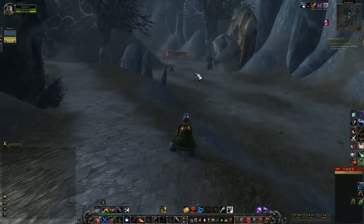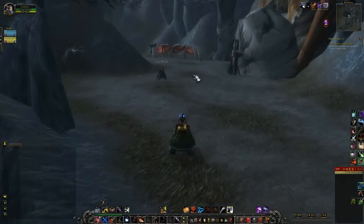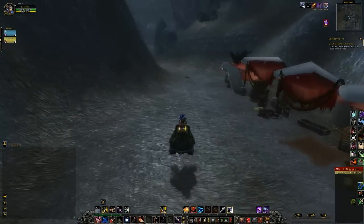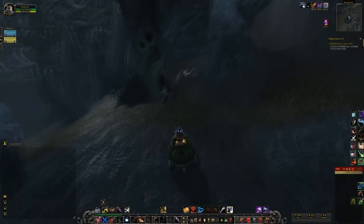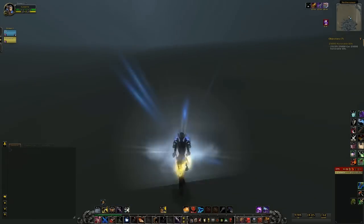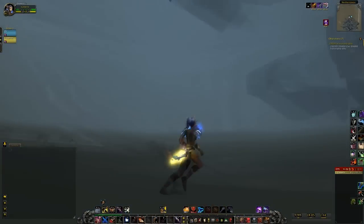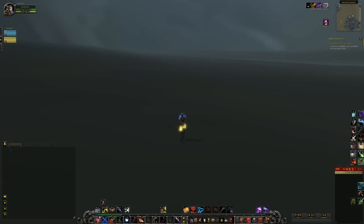Today's video is going to be another World of Warcraft exploration video. If any of you ever raided during Burning Crusade, you might remember the last boss of Karazhan — Prince Malchezaar. He pats around on the balcony at the top of Karazhan, and if you look over the balcony you can see this big gray and black area called the Nether Space, with a bunch of floating rocks. We're going to show you how to get into the Nether Space without using any programs. Hope you enjoy the video.